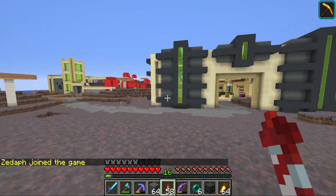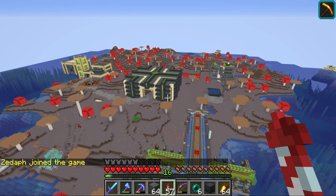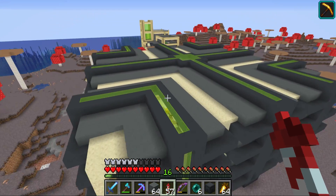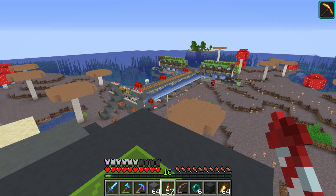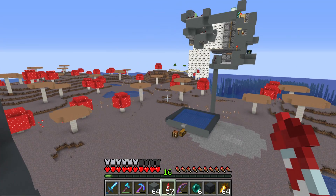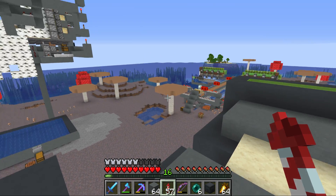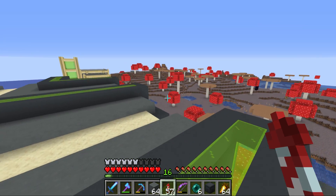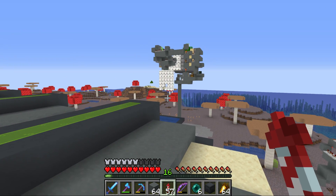I absolutely love this base that we are working on. We have got so much stuff to do and haven't even got to the main attraction yet, which is going to be a mega village trading hall of doom with a lot of nifty functions. The reason I haven't is because Mojang keeps changing the villager mechanic in every pre-release and snapshot, but now it seems like in 1.14.4 we're going to get some rather OP things back into villagers which they removed in 1.14.3.